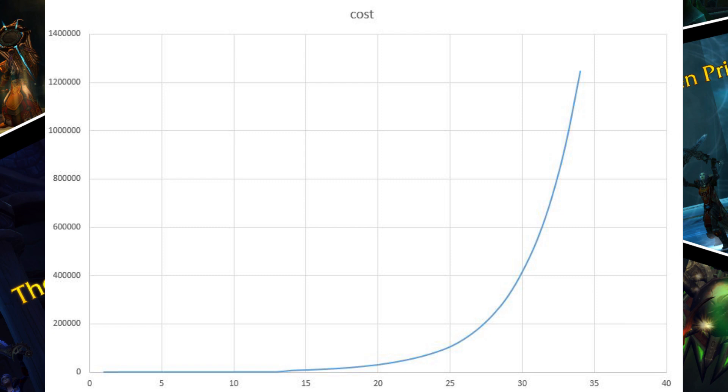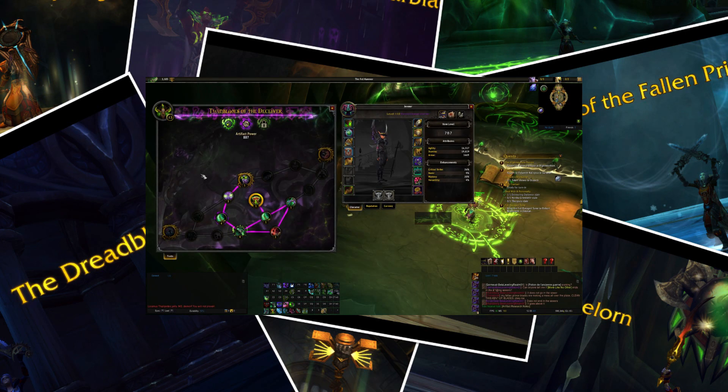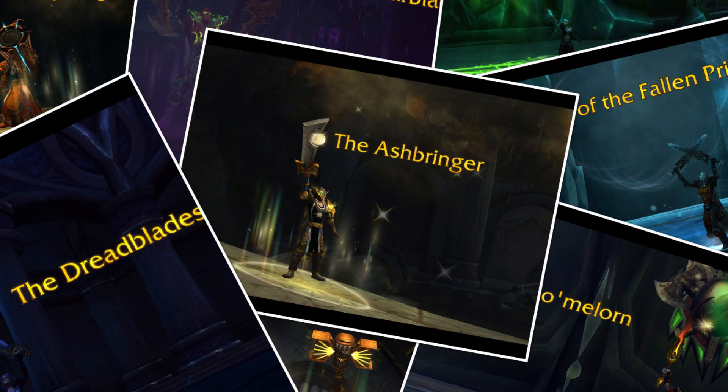Each time you spend a point on your artifact weapon it will cost you more to spend the next one. For the first 13 the increase goes up incrementally, but after this point the cost rises exponentially. At first it looks like it will be an impossible job to complete the artifact, but there is a mechanic to help: in your order hall you will produce research notes that increase the amount of artifact power you gain. Just bear in mind that this doesn't mean there is any advantage in storing artifact power items — their value is determined at the point you acquire them and will not change just because you get some research notes while they are in your backpack. This mechanic exists to allow people who can't or don't want to play for excessive periods to not fall too far behind in artifact progress.